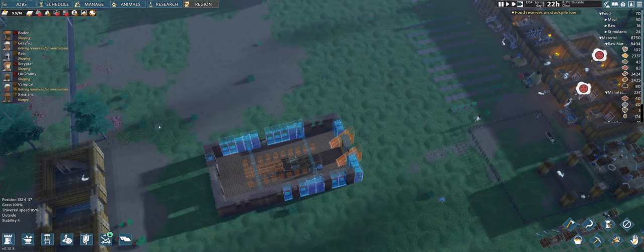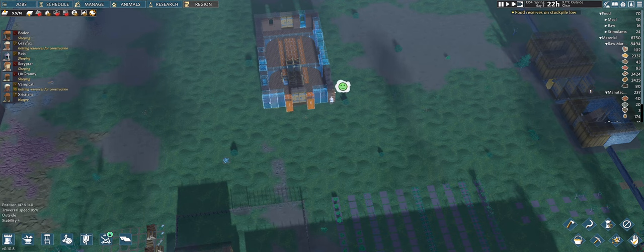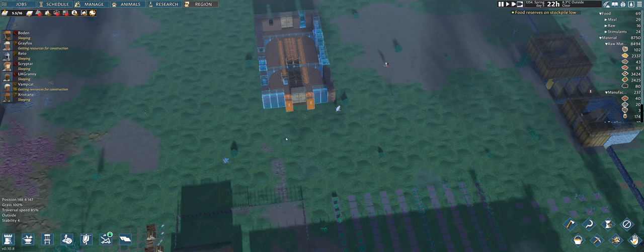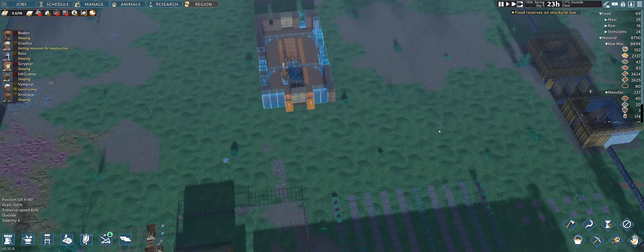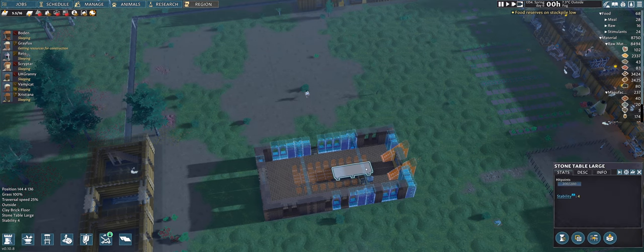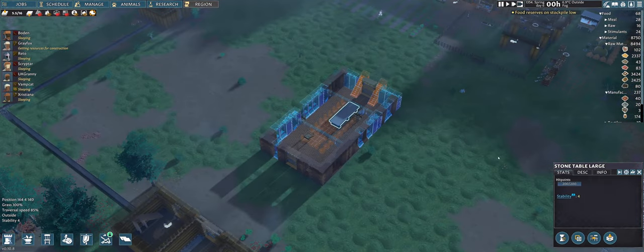Next thing I'll have to do is add some decoration so the room changes into a great hall. Once I'm done with the great hall I might be adding the great library up here. I'm thinking I might do that out of wood for now because I'm probably going to be expanding in this direction and this direction — I need kitchens, I need a lot of stuff actually. The first big table has been built. Good night Rito, glad you were here!